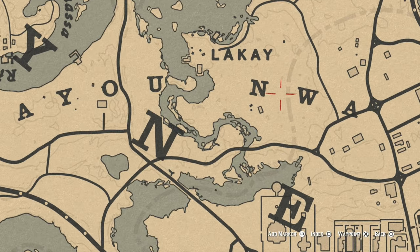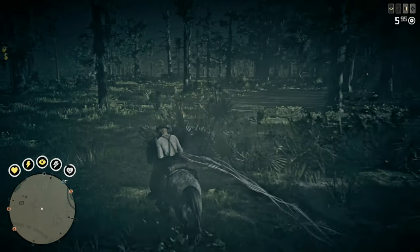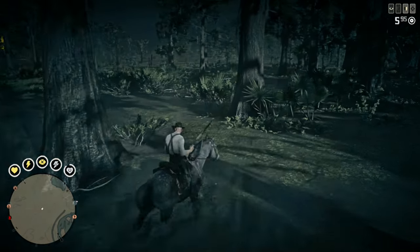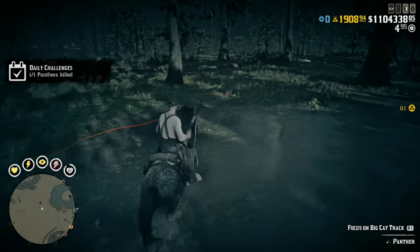Fast travel to Le Gras and ride your horse to this area. Using eagle eye, you should see several animals in the area. Most of them are gators. Look for the trail of a moving animal, which may be a fox, but it's hopefully a panther. Once you've located the panther, point and shoot to complete the daily.